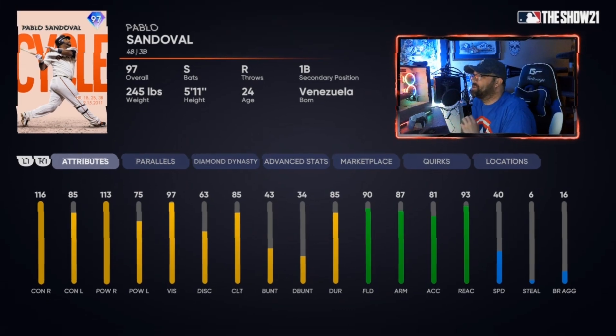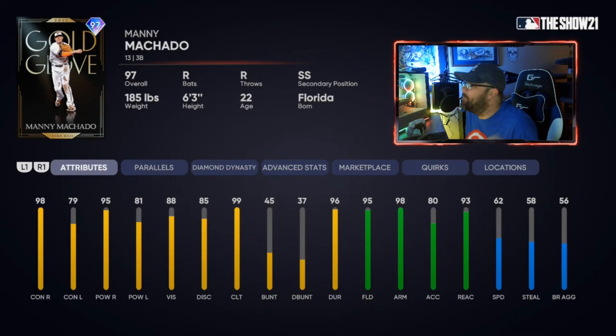Former Baltimore Orioles great, Manny Machado, 97 overall. He's got 98 contact, 79 contact against lefties — not as high as you'd like, but good enough power to reach the thresholds. Great fielding at 95, going to 99 once at P4. His speed is 62, getting up to 66 or 67 when paralleled — not bad, he can still hit doubles and a few triples. He can also play shortstop.